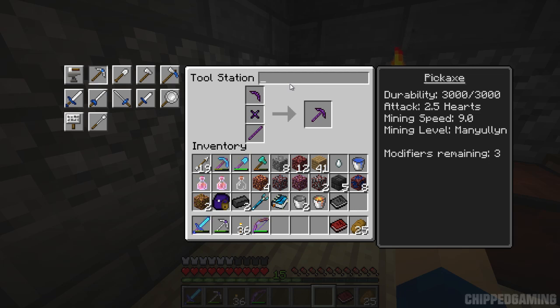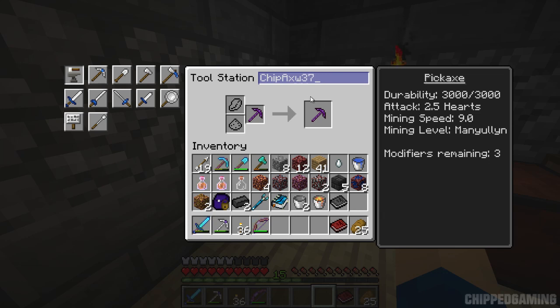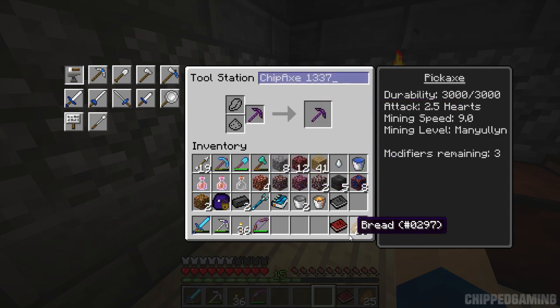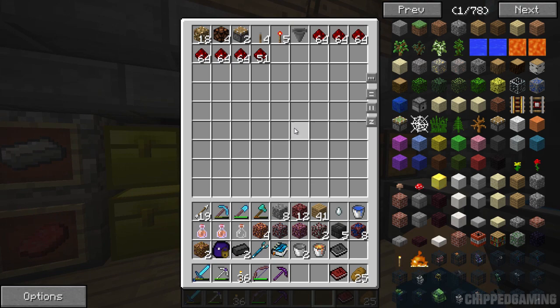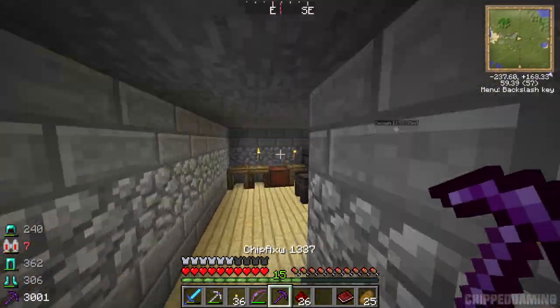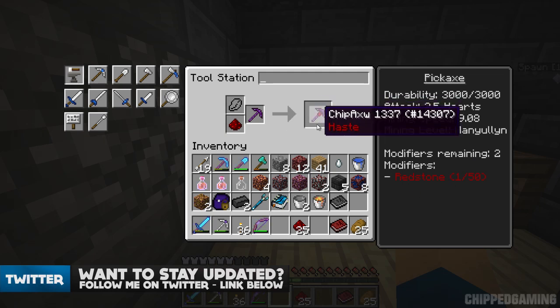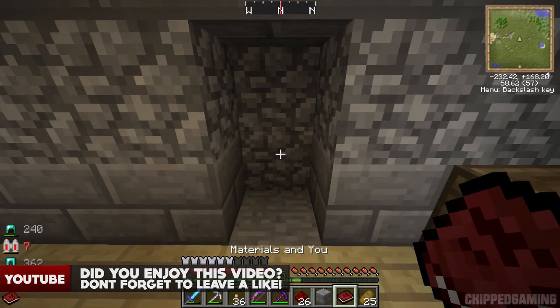We'll call this one Chipaxe 1337. Oh, I named it wrong - let's just rename it. Chipaxe 1337 - wait, we can't actually rename it unless we repair it with something. I'll leave it misspelled for now. Now there are a few things you can do to this pickaxe - and because this episode is really long, I might include it next episode. For example, you can add modifiers: redstone gives you haste, lapis gives you luck. I'm probably going to have haste and luck on this. That pickaxe mines quite quickly already but I'd like it a little bit quicker - so that's what I'll do next episode.